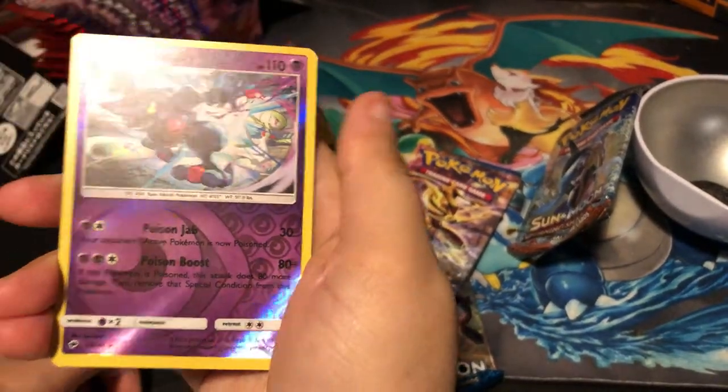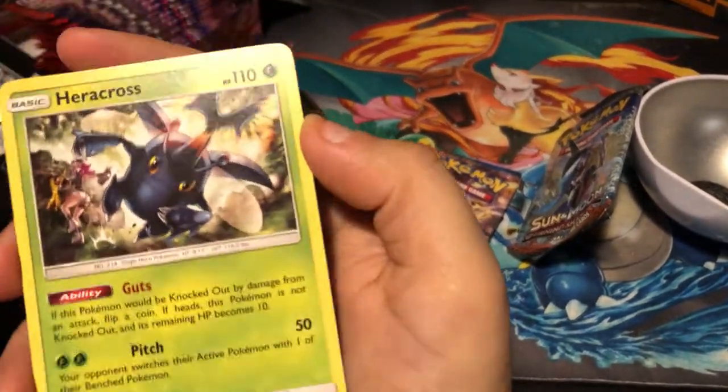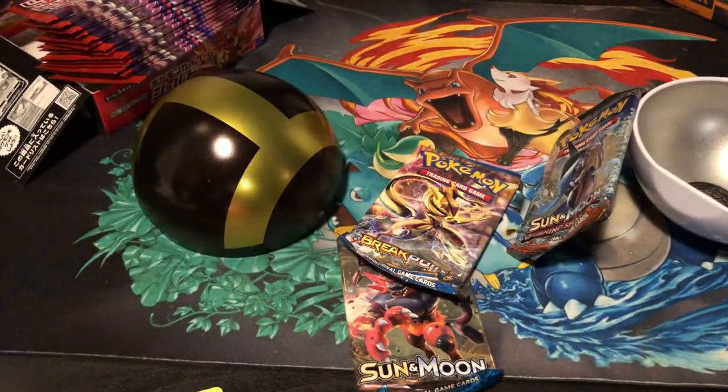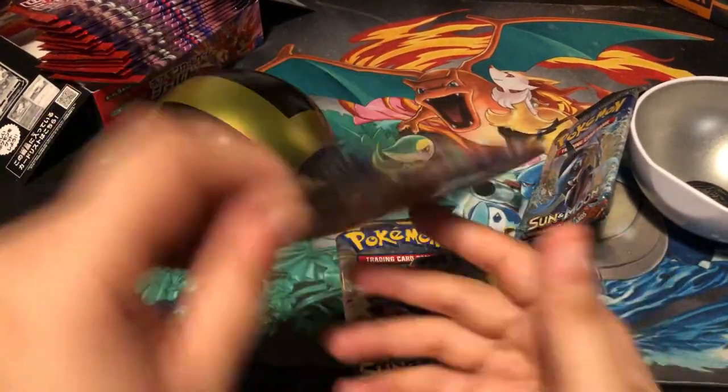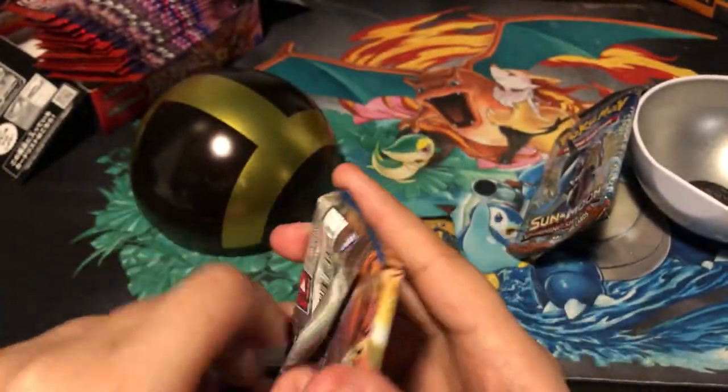We got a Croagunk reverse holo — I'll take it! And Heracross — I love this Pokémon, bug Pokémon, top of my list. X and Y Breakpoint — yeah, that's fine, Breakpoint's pretty good.